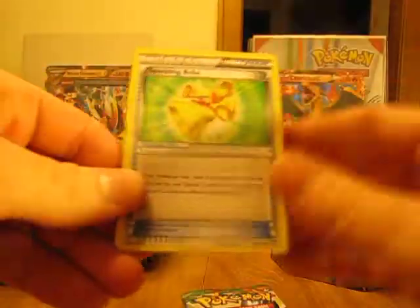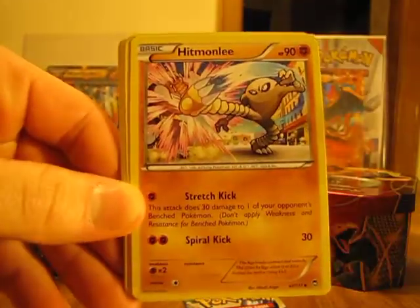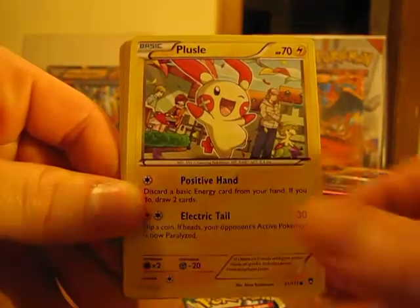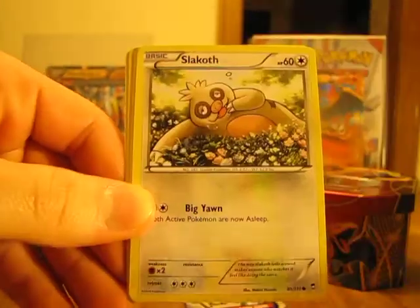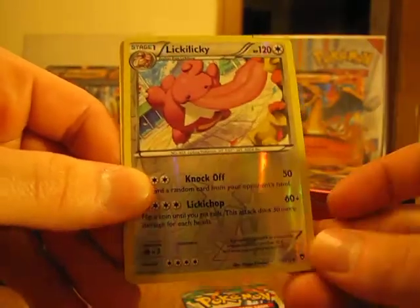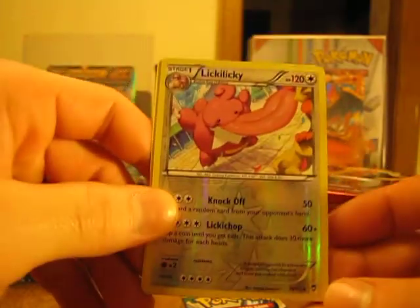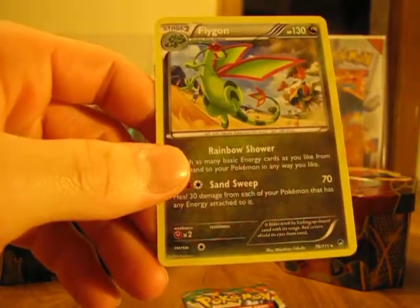Okay, our first card in the pack is Trainer Sparkling Roam. Machoke. Hitmonlee. Pollyway. Plessum. Pikachu. Slakoff. Cubcho. Oh, there it is — a Reverse Holo of a Liliki, which is an uncommon card. And the Rare in this pack is a Flygon Non-Holo.